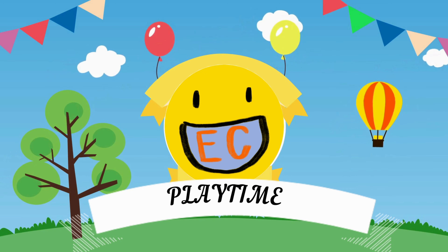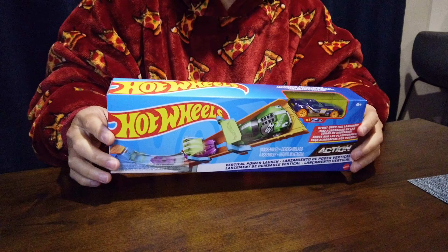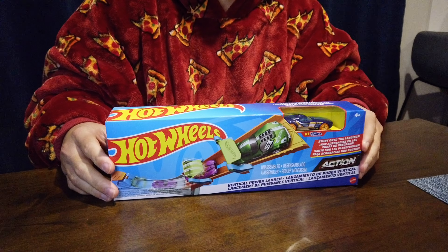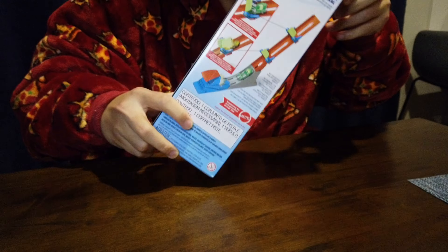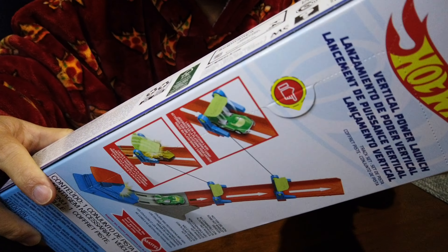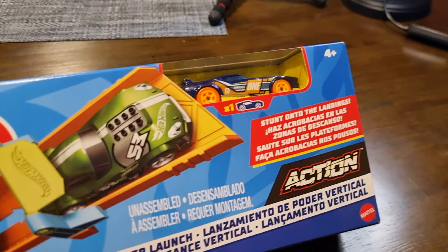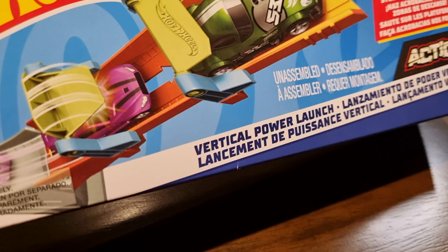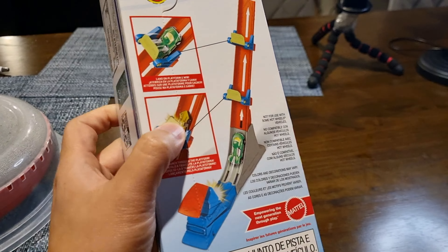Easy playtime! We are going to unbox this — another unboxing today of a Hot Wheels item. It's a Vertical Power Launcher, and it will shoot up like that. This one is cool, let's unbox it together, come on guys!